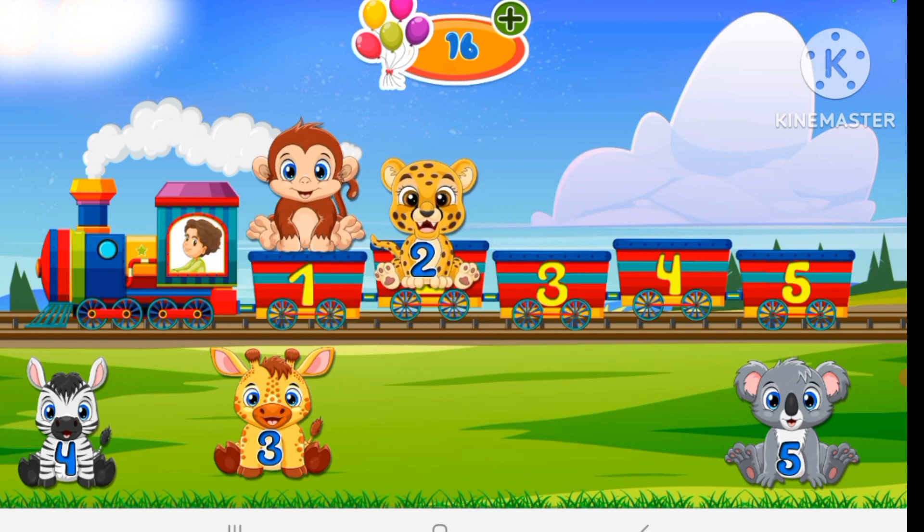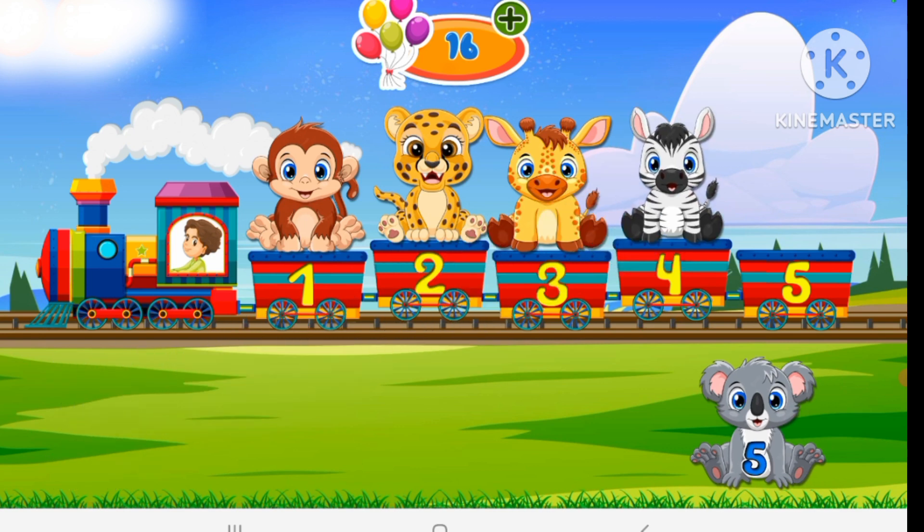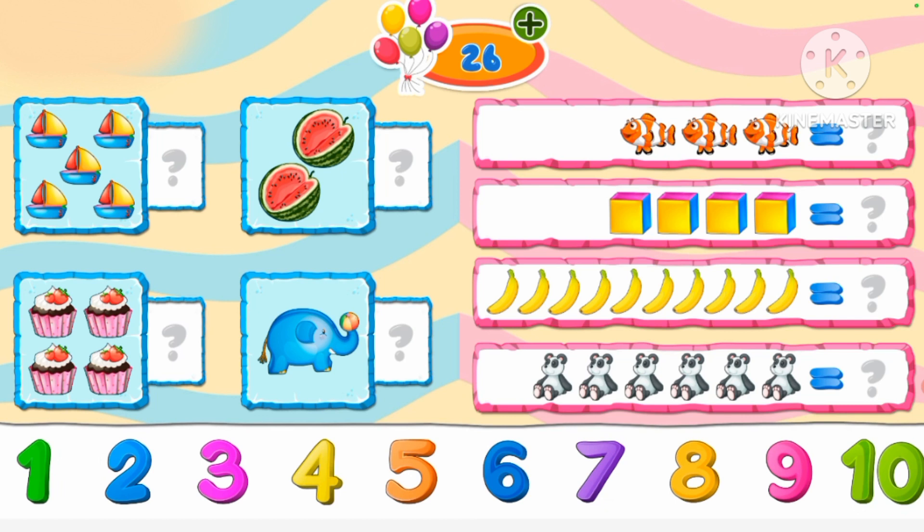A monkey, a cheetah, a giraffe, a zebra, a kuwata. How many are there? Five. There are five boats.